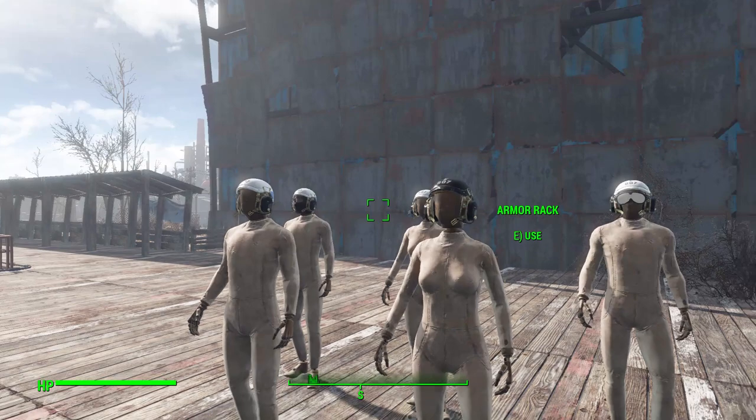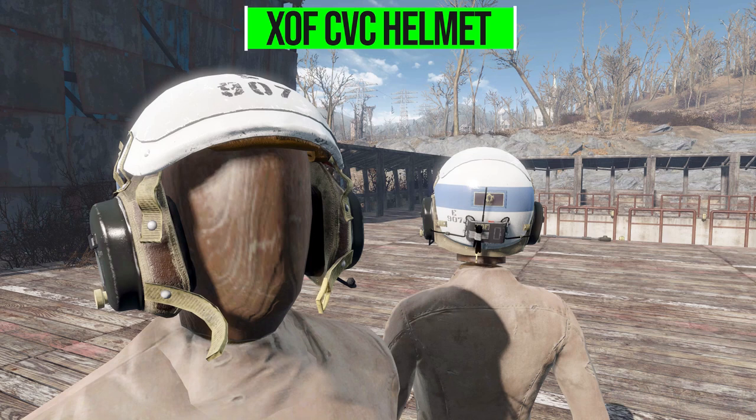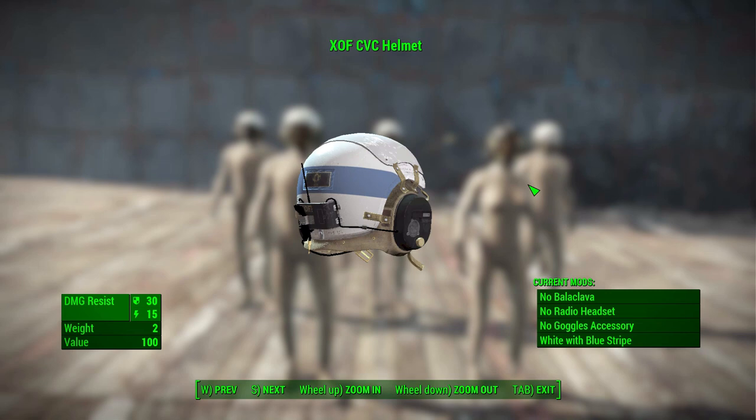The XOF CVC helmet in its most basic standard form provides 30 physical defense as well as 15 energy damage resistance for just a weight of two. You don't get a whole lot of stats, but just look at how gorgeous this thing is.